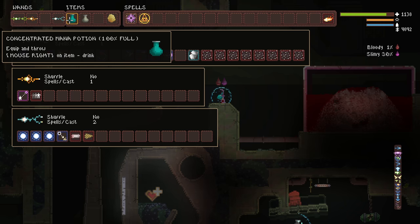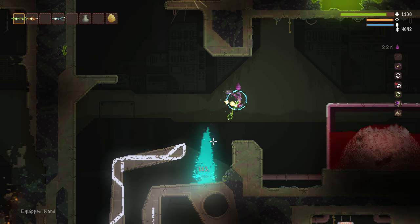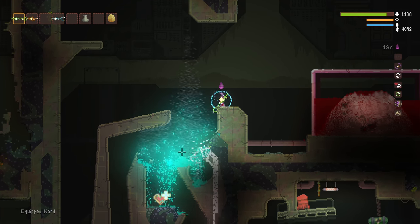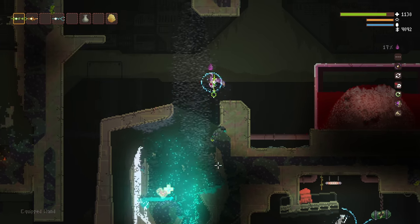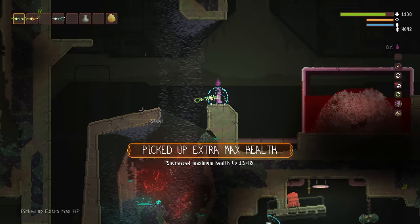The concentrated mana potion has a very useful secondary property. It quickly converts metals to steam, allowing you — especially early game — access to areas or power-ups that otherwise might be locked away.